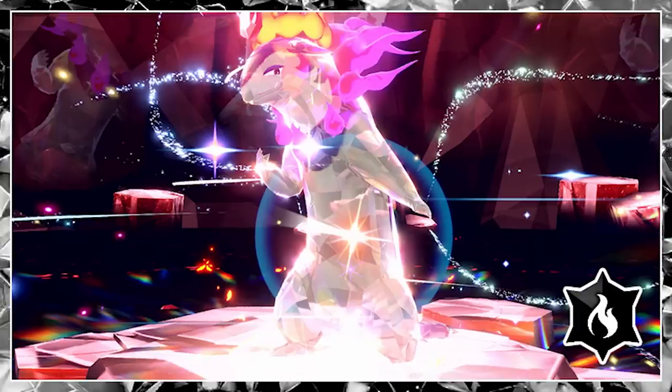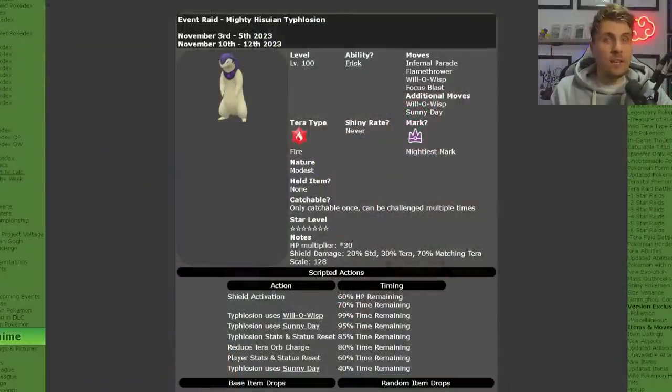Running over this coming weekend, as of recording on the 3rd of November until the 5th of November, we're going to see the first phase of the Hisuian Typhlosion enter into Scarlet and Violet. The second phase, for those who aren't available this weekend or want to go for the raid again, is available from the 10th to the 12th of November. So it's going to have two phases like we normally see with the 7-star Terror Raids.